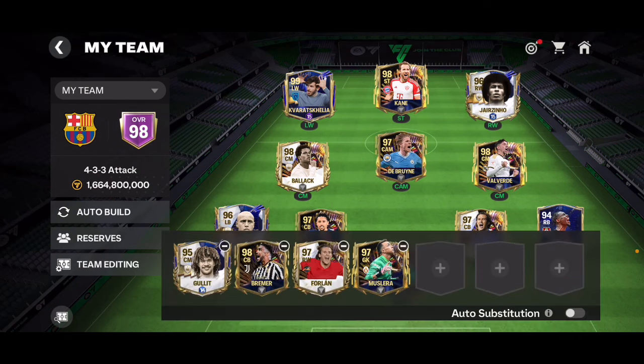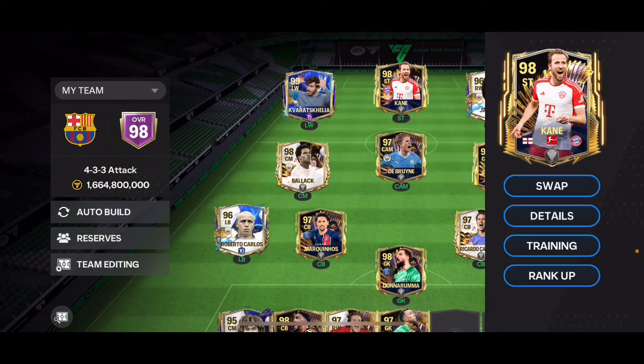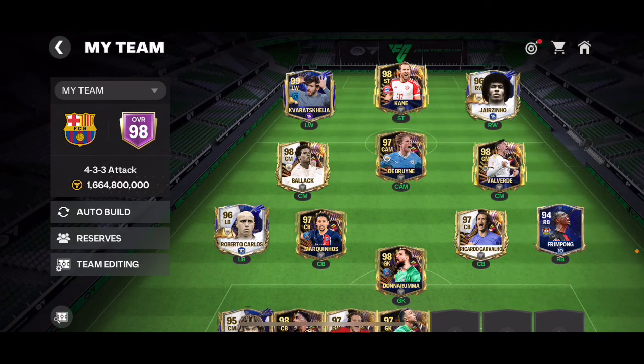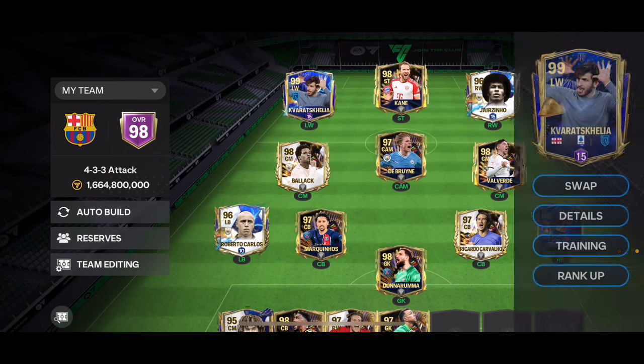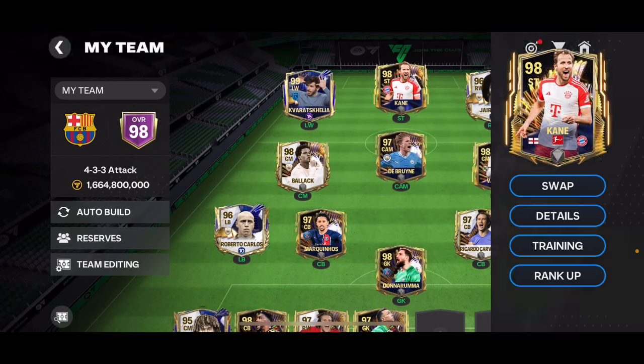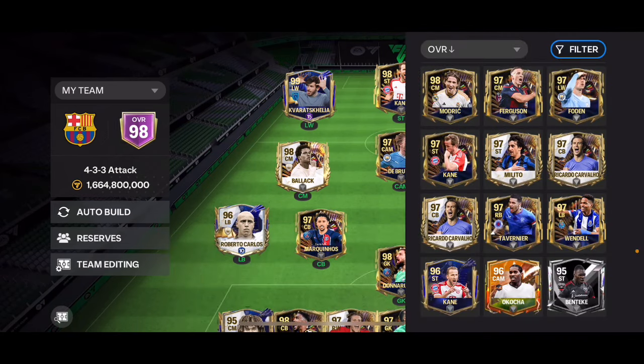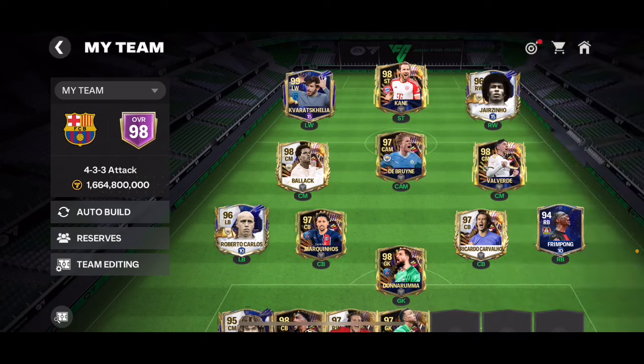The last tip for this video: I would suggest getting five-star weak foot on every single one of your attackers. This is very important — attackers need to be able to shoot and perform with both feet. For example, Kvaratskhelia has five-star weak foot, Hurricane has it too, but Jairzinho does not. Having five-star weak foot on all your attackers is going to help you out a lot.